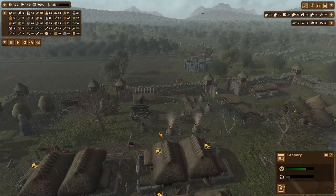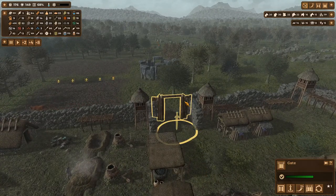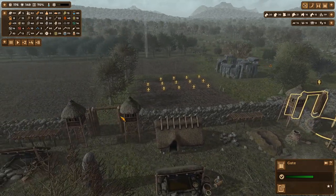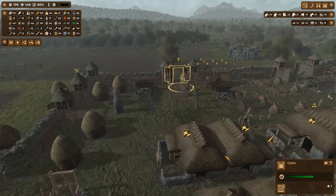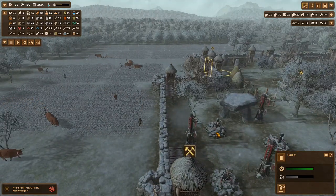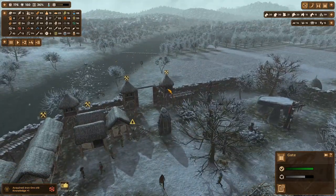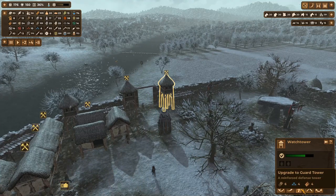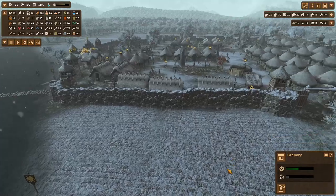We've got iron coming now - how much does a gate cost? Let's do those two gates and this one. I'd like for them to get the iron in a bit quicker so I can start upgrading all these towers that need repair - I'd prefer to upgrade them. They take like four chunks each, so I've got to be wary of giving the guys too much work to do.